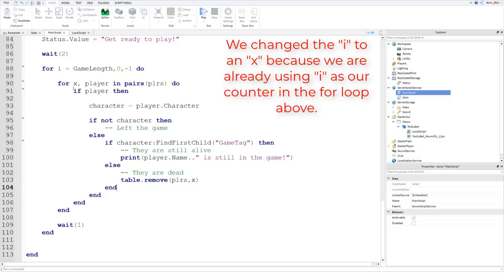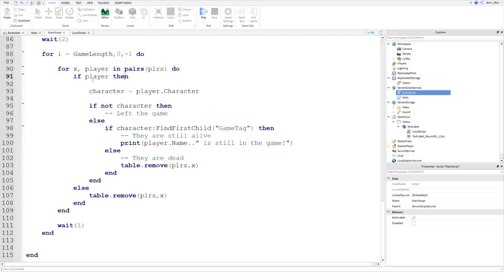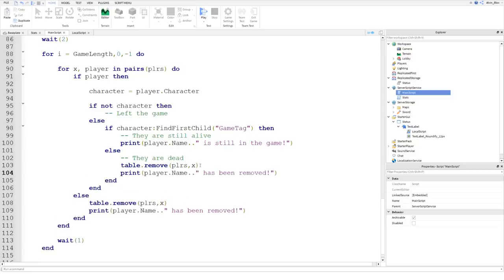Going back to the if statement, we can add an else: table.remove from the players table at x again, in case there isn't a player and they failed the first if check. Then we print player.name concatenated with 'has been removed', placed after the table.remove, so it prints that they've been removed from the table if they have died.